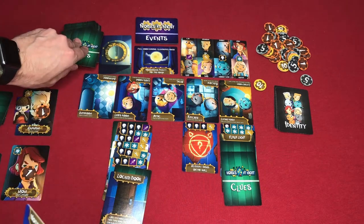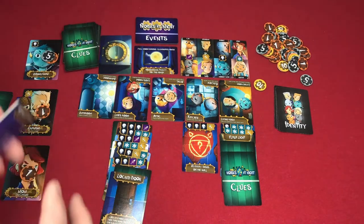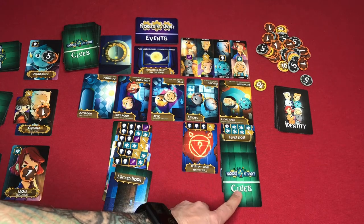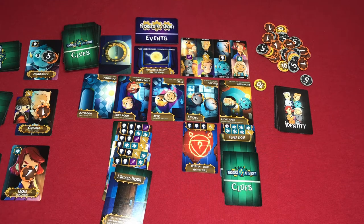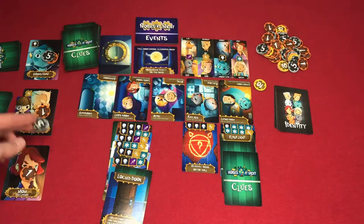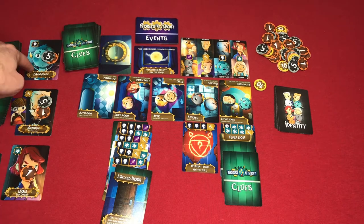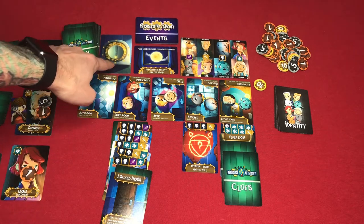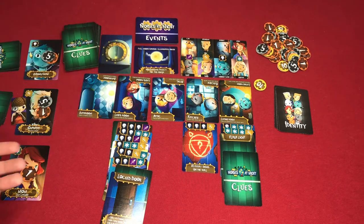Guessing phase begins. Grandpa noticed the Boogeyman locked the room and added a bunch of cards to the living room, so he guesses player one is the Boogeyman — correct — and gets five bonus points. Mom's turn: everybody's identity is now revealed except grandpa's. Mom guesses on a whim that player two is the rat, which is incorrect. Normally grandpa would get five points, but because of the no-guessing-penalty event card, there's no penalty and mom is fine.